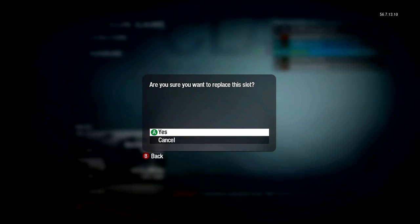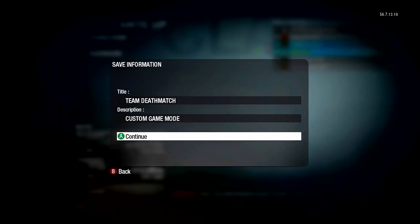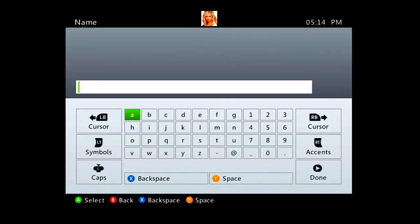Once you get into a game, it will say are you sure you want to replace this slot — click yes and you can just save this as whatever you want. As well as save this as anything.